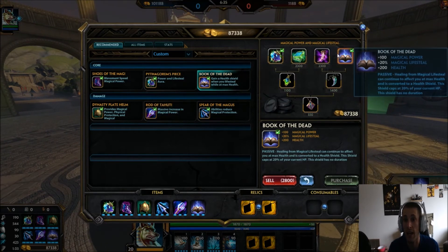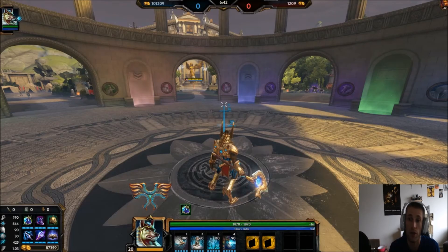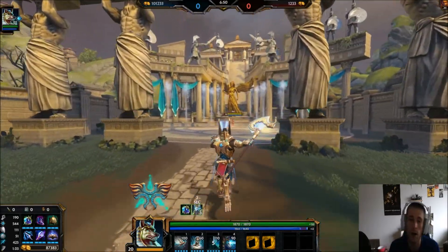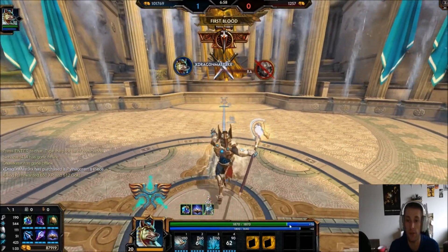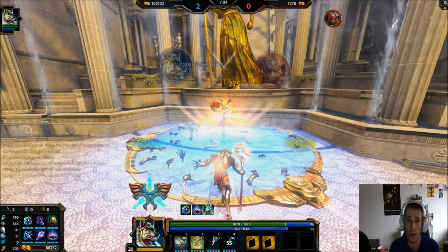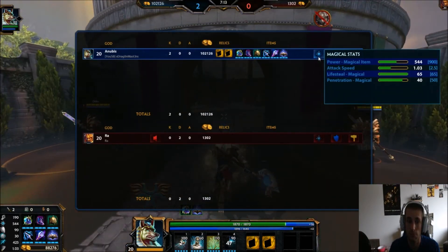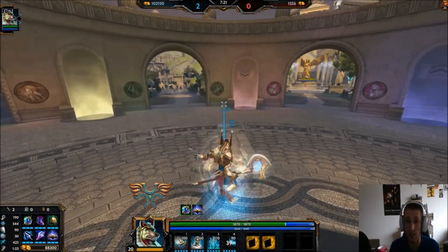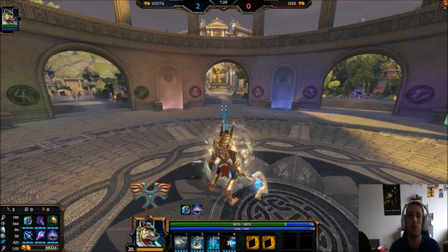Book of the Dead is incredibly strong and is literally tailored for Anubis. You get 100 magic power, 20% lifesteal, and 200 health. That health gives you a shield, and combined with lifesteal you can get back over 2000 health — as an incredibly high-burst mage that's amazing. With not only your passive but 65% lifesteal total, you can almost lifesteal through anything they throw at you. You're essentially almost tanky and can survive a lot going this route.